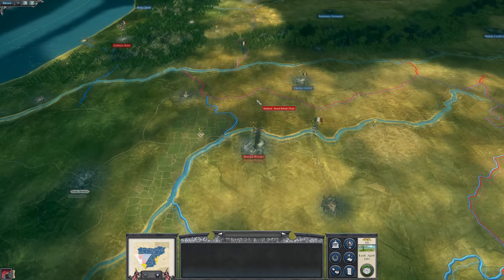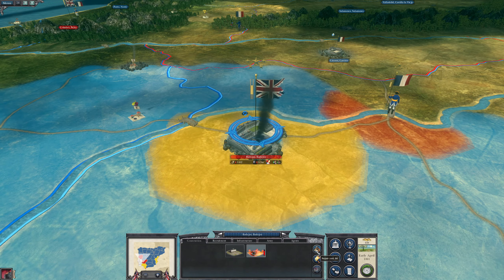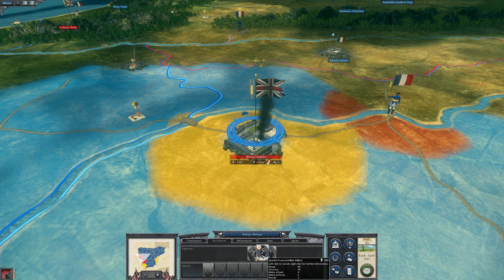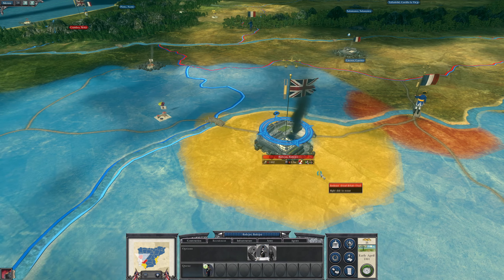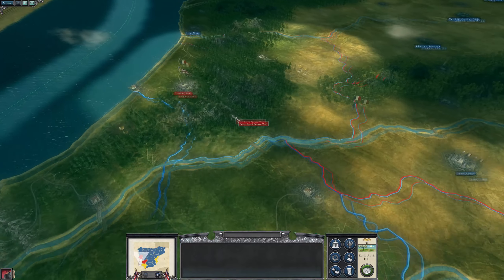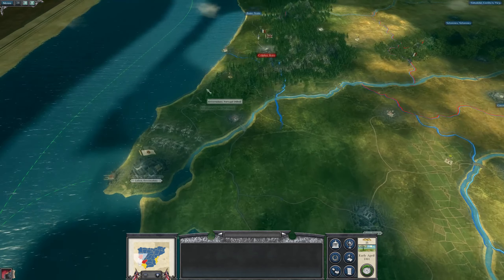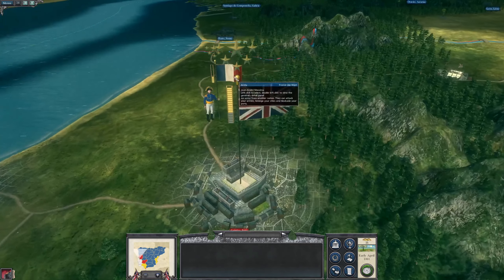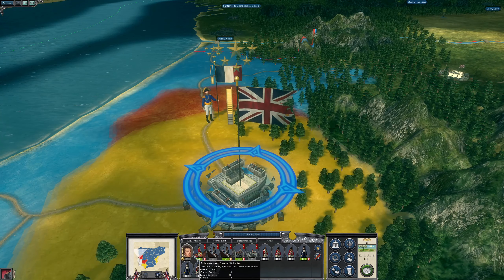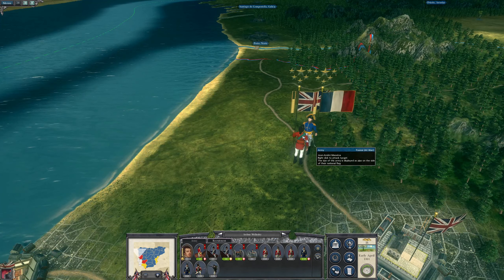Welcome back to Napoleon Total War. Apparently the home key takes me back to my capital. One day I'll find a better button to put my video on. There's some cash repairing and I'll get you some provincial militia. We've taken Badajoz. It's 1811, and now we have got a French army to deal with.